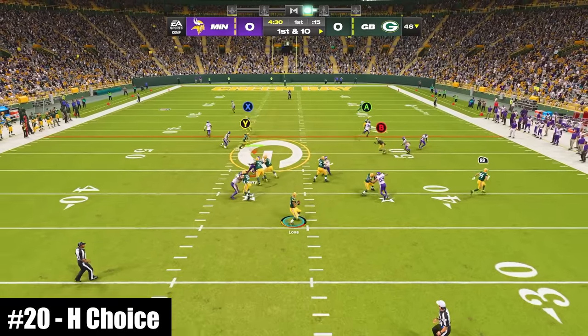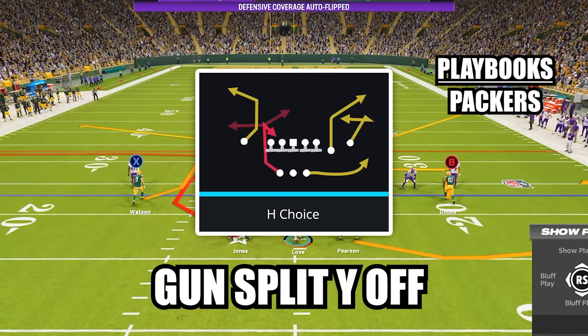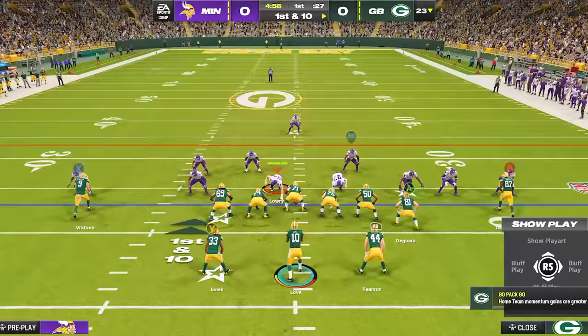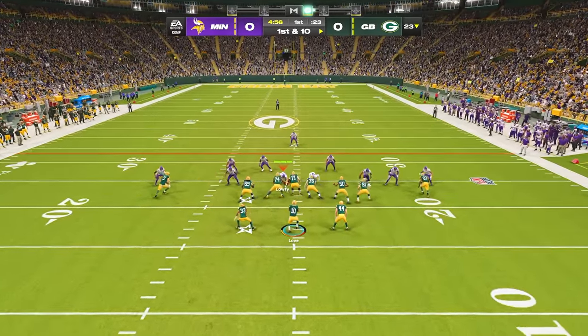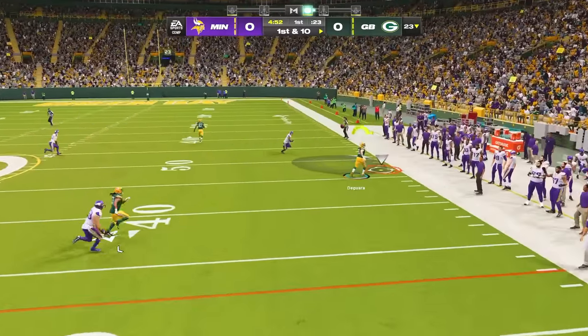At number 20, this play is excellent against both man and zone coverage. The play is H Choice in the new formation Gun Split Y Off. Against zone coverage, the only adjustment is to put your receiver on the tight end side on a streak. This will build a simple flood concept, allowing you to easily attack the sideline by hitting the corner route from the tight end.